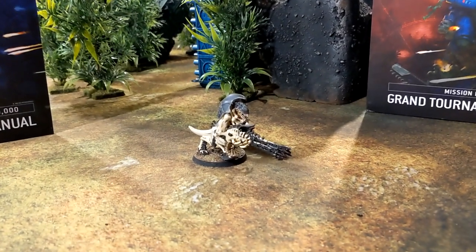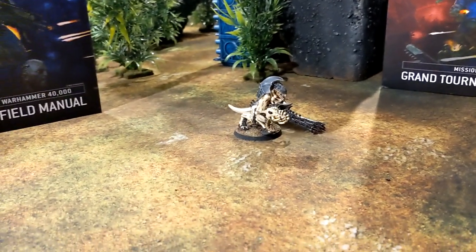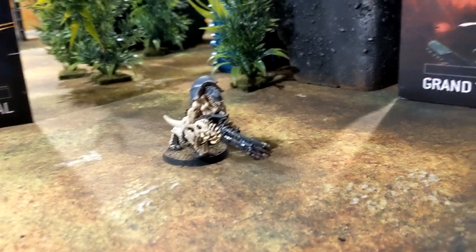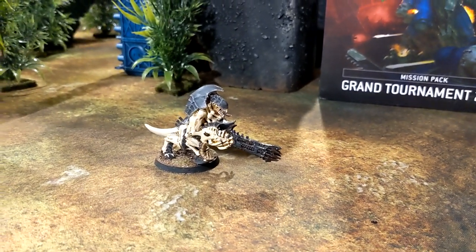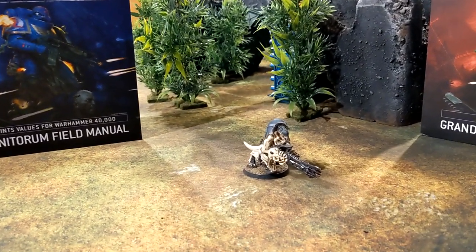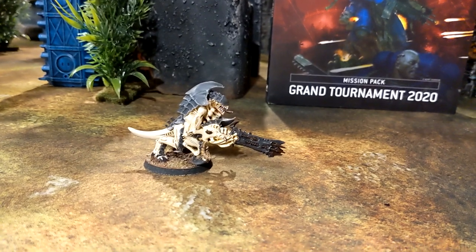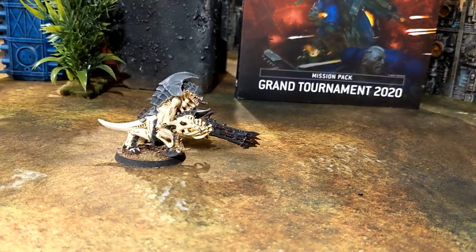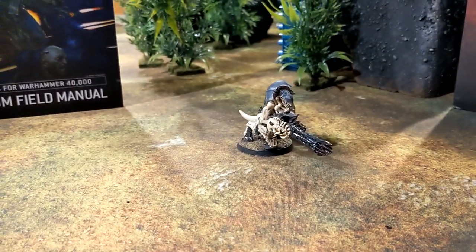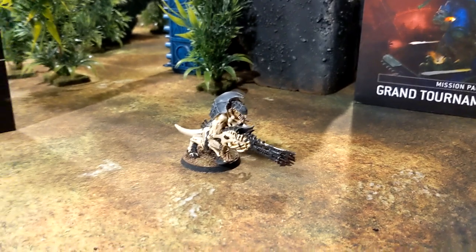Next up in the elite slot is Hive Guard — they're getting a buff, dropped from 40 points down to 35. Hive Guard are extremely effective and featured in almost all Tyranid lists. I usually run a unit of five, and with five models that's 25 points saved right there. Between that and the Warriors update, that's essentially a unit of Gaunts' worth of points freed up, or enough to upgrade a few other units. Another positive change for Tyranids.